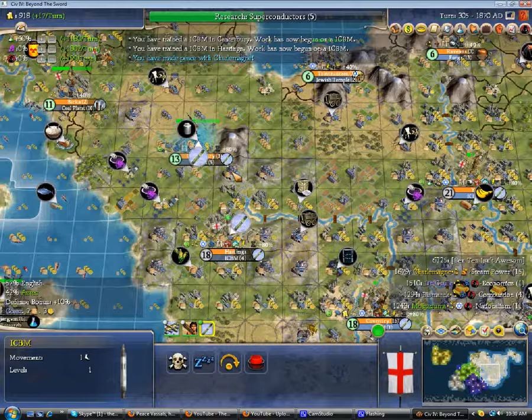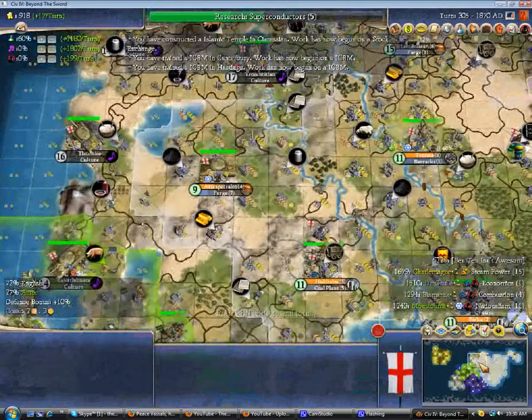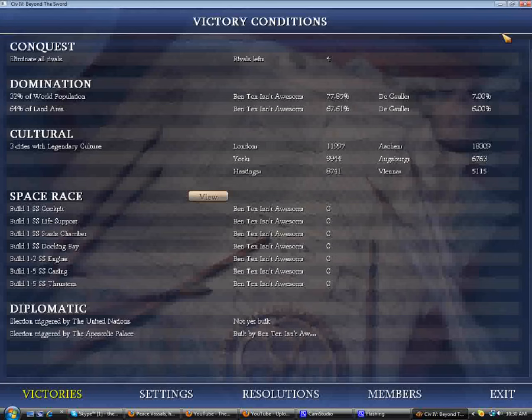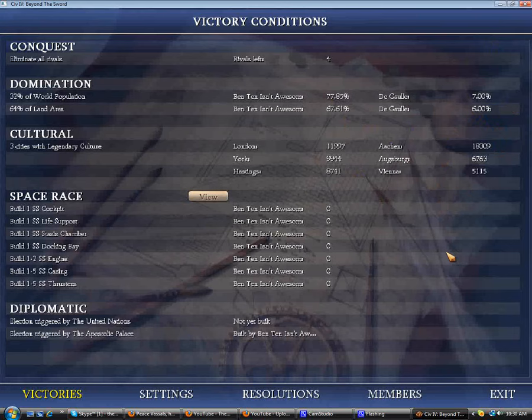Just automate some stuff — it really doesn't matter. Every single Civ in the game is my vassal or dead outright. So that's going to be a good game — either conquest or domination. The game is just going to pick between the two, because I've eliminated all my rivals into vassals or killed them, but I've also tripped the domination requirements. That's pretty sad — it only counts for half if you're a vassal.